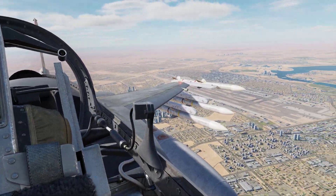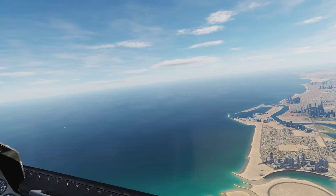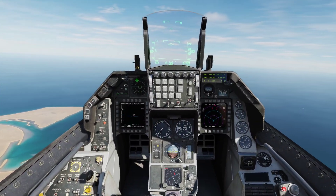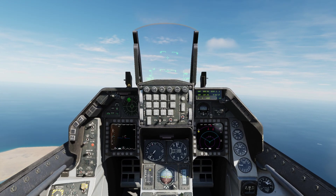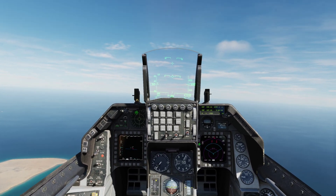All right, we got an E-2 out here in front of us. The M120 is mounted on board. Looks like stuff's already showing up on the radar. Let's take a look at the map.